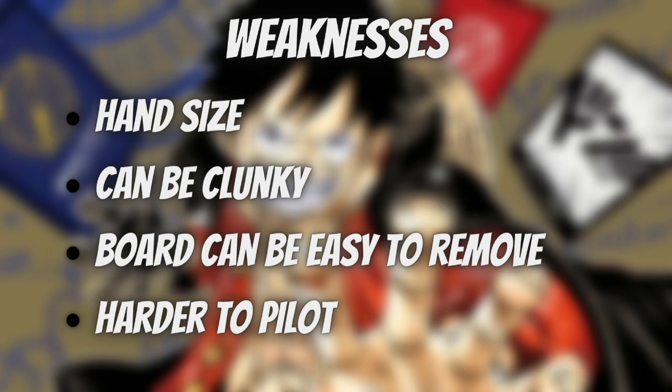It can be very easy to close out games against Ivankov because you want to be cycling through your deck and using all your tools, but using all your tools means getting down to zero cards. So being at low life because of this hand size problem can be very dangerous. Another weakness is that the deck can just be clunky at times. There are times in my testing where I can't get into a flow state with my cycling cards and I end up losing because my hand is clogged with stuff I don't need. Maybe I don't find New Kamaland to dump my hand, and I just get beat through attrition with a handful of cards that have no counters or are just vanillas.